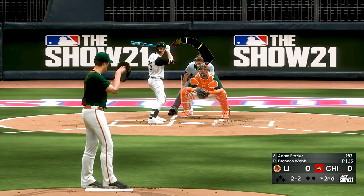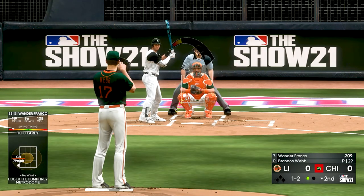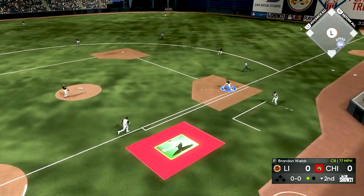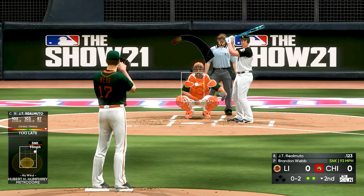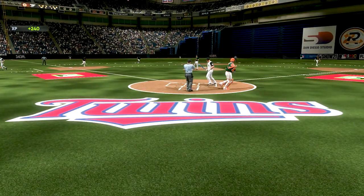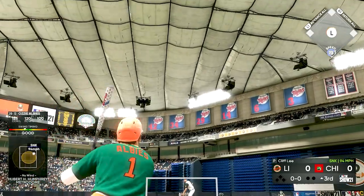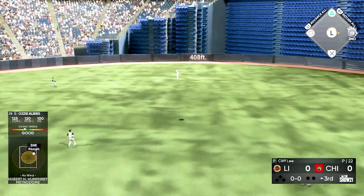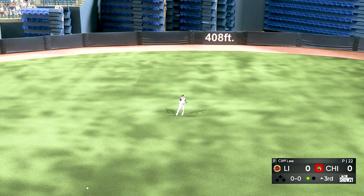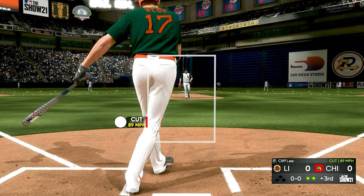Bottom of the second — Adam Frazier steps up, we get him looking on a sinker on the inside. This guy has a great eye, he was taking a lot of pitches. So we want to either get him to chase or look at pitches on the corners. With JT Realmuto I'm hitting the corners — he was very hesitant on that swing and that's what created the strikeout. Ozzie gets back up, I just missed a sinker. My pitcher Brandon Webb swings at a cutter on the inside.